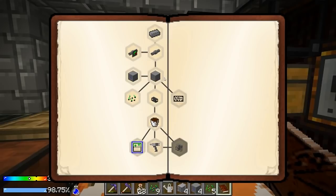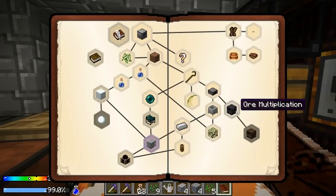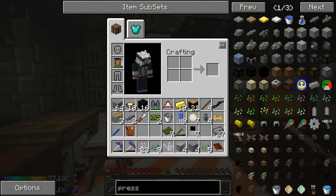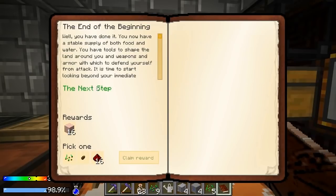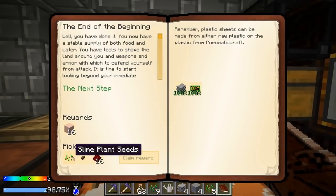Doesn't unlock anything new - what's left in basic survival? We can do this, we've pretty much done this. Oh, I don't have any of the seared bricks on me though - I'm going to make one of these today too. Claim reward, I gotta pick one - I can take redstone or rubber tree seeds. Those seeds are pretty easy to get. I'm pretty low on redstone right now, so I'm going to pick redstone. I'll figure out how to make slime plant seeds later if I need to.